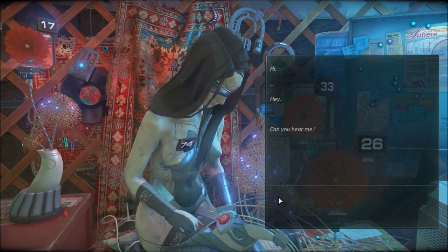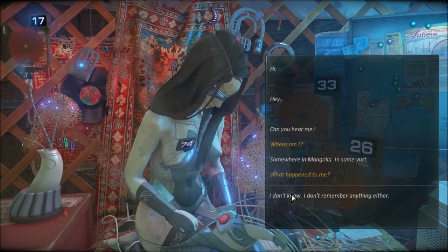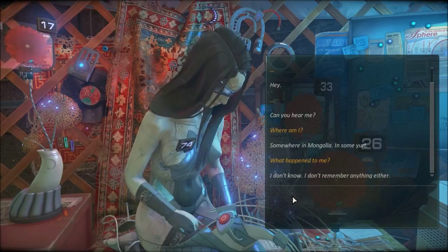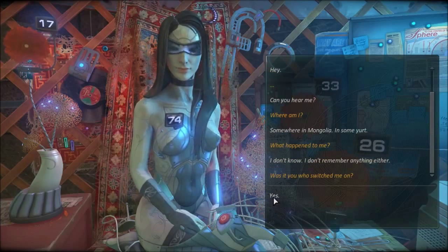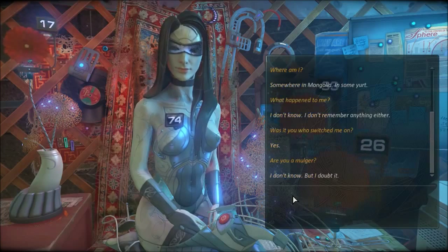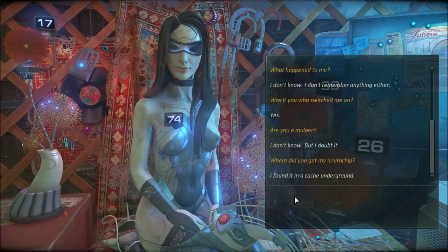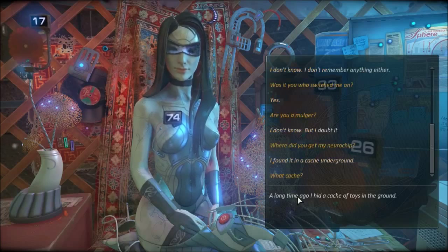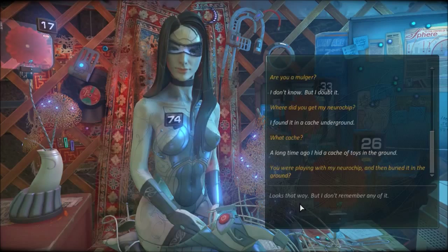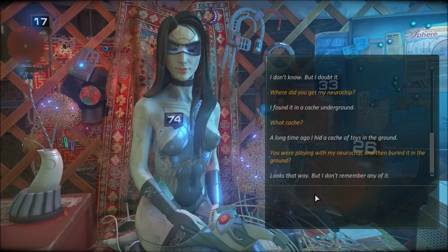Can you hear me? Where am I? Somewhere in Mongolia, in some yurt. What happened to me? I don't know, I don't remember anything either. Was it you who switched me on? Yes. Are you a mulger? I don't know, but I doubt it. Where did you get my neurochip? I found it in a cache underground. What cache? A long time ago I hid a cache of toys in the ground. You were playing with my neurochip and then buried it in the ground? Looks that way, but I don't remember any of it.